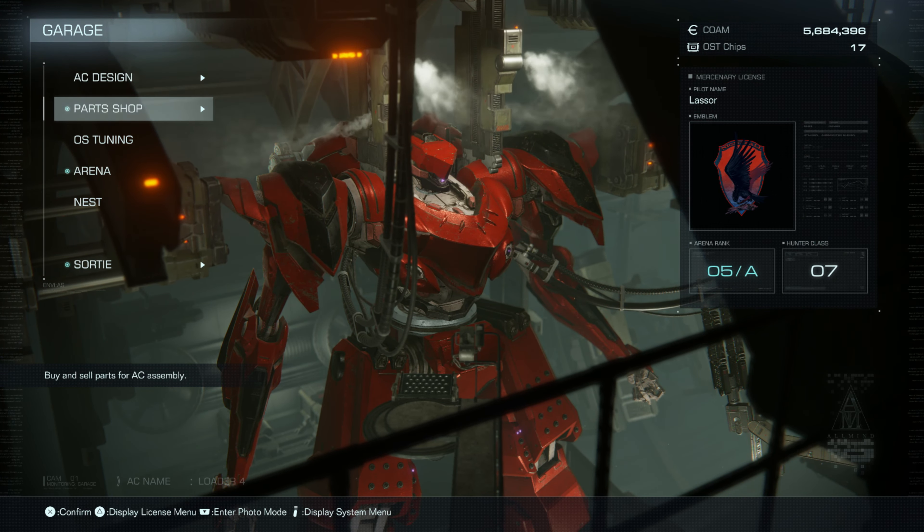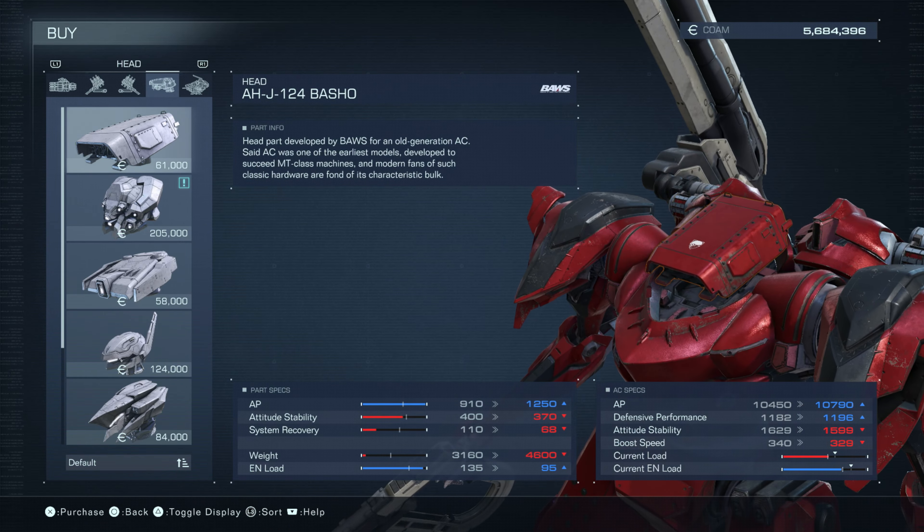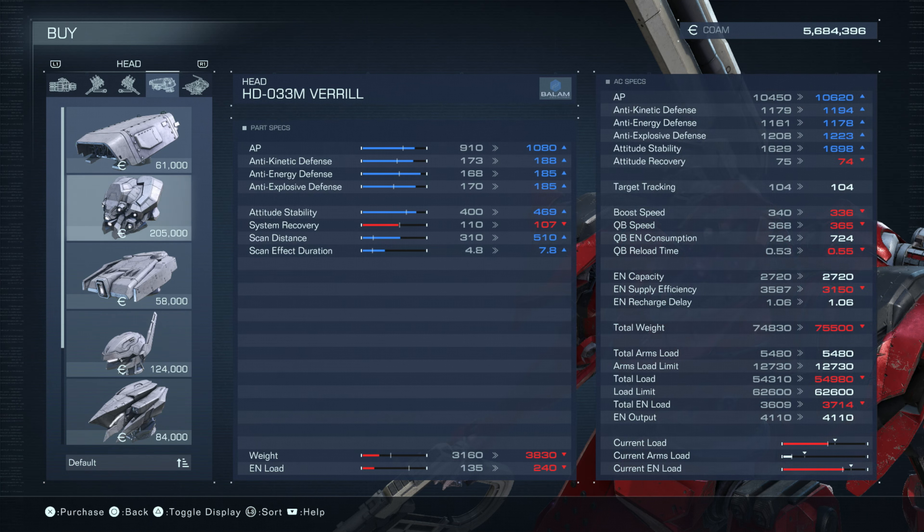Let's check out some new armor parts. Starting with head units: the HD-033M Barrel, a retrofitted head part developed by Balam. It features an intimidating spider-eye design. AP goes up a little, attitude stability goes up, system recovery is about the same, but you take on more weight and more EN load. It does increase scan distance though. I don't think it's worth the extra weight and EN load.